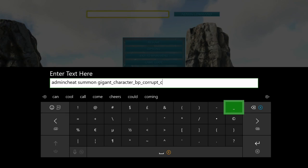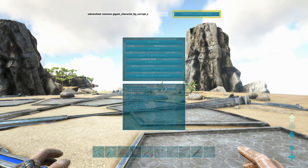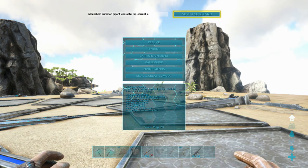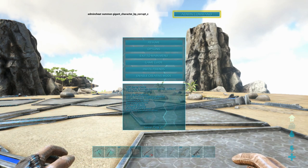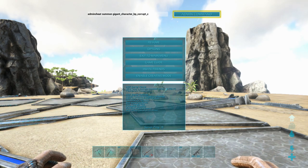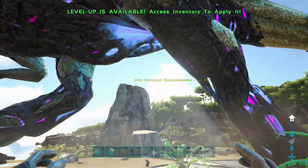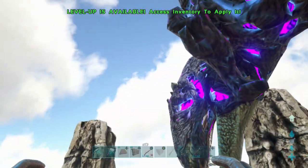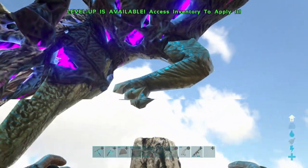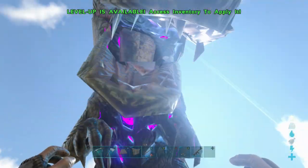This will give you a random wild level giga. When you force tame it, 50% of the level is added on to give you the total tamed level. So here we go — are you ready? This is the first time I've spawned in a corrupted giga. Three, two, one!